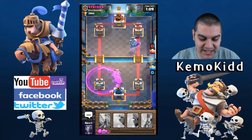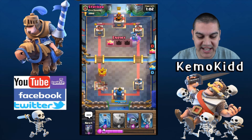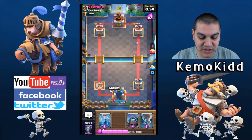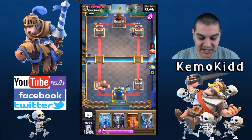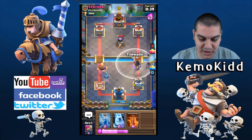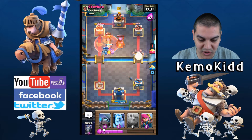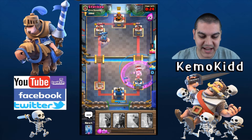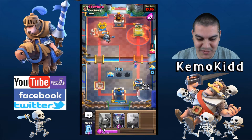There goes his Inferno Dragon. I don't care about that one guy smacking my tower because his tower is dead or will be very soon — one Poison away. Giant coming through again. He's going with the Dark Prince — that'll be stopped. I'll drop Mega Minion. He's fireballing that. Tornado him away, zap — start all over again. Tornado him back off my tower.